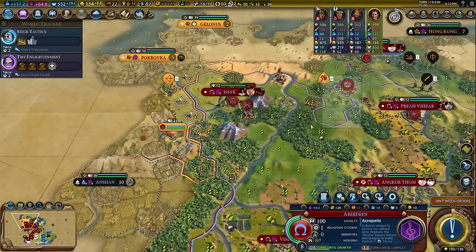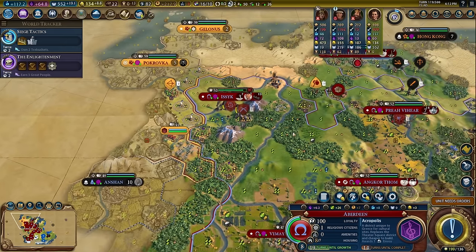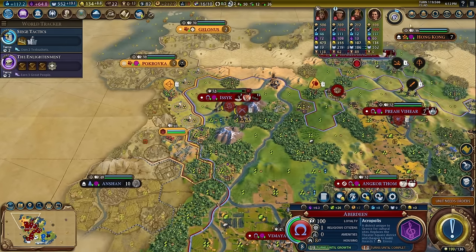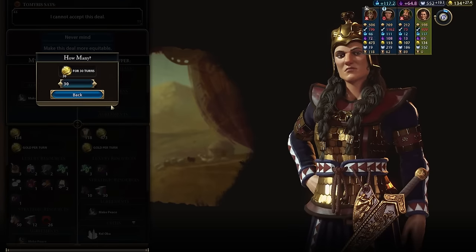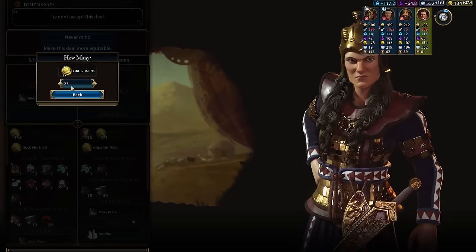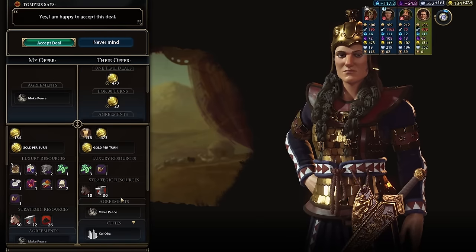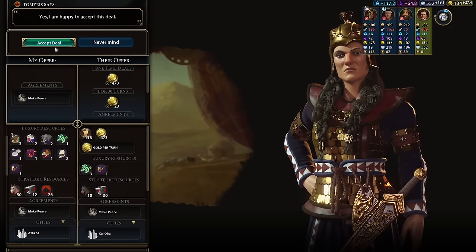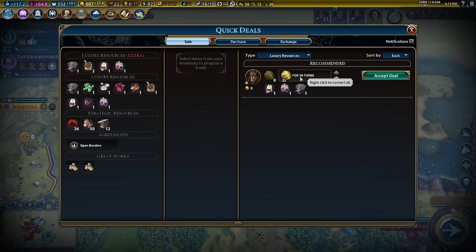I'm back again after not playing for a few days, and every time I come back in this game our army is just completely gone and I need to rebuild. The worst thing about coming back this time is turn 119 — so 120 is next turn, which means a lot more barbarians. We can get all 473 gold and 23 gold per turn.